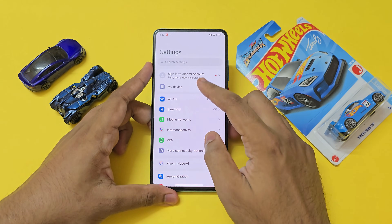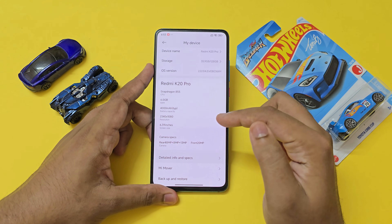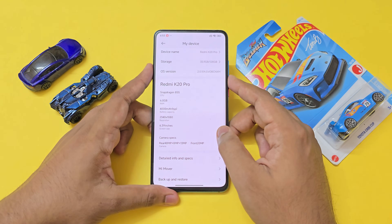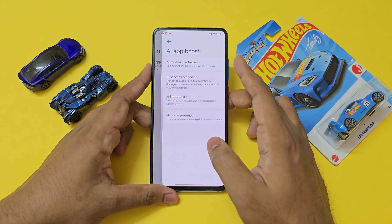Hopping on to the Settings app, let's just go to My Device — you have HyperOS 2 on Redmi K20 Pro based on Android 15, with the 2024 security patch, so quite old. Coming back, nothing much — you have basic functionality which you get with Chinese ROMs, and you even have basic AI.